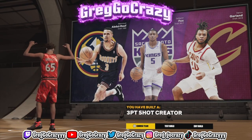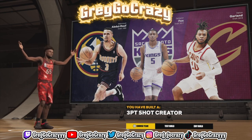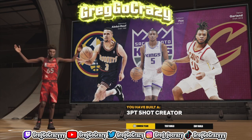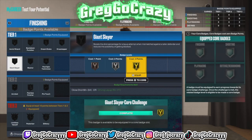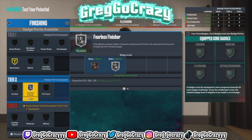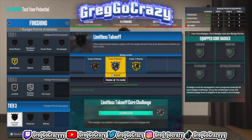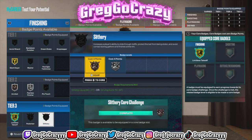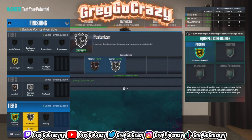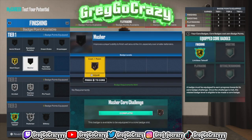The title for this build is called 'Three Point Shot Credit.' Now I'll be showing y'all what badges to put on this player. You could put on giant slayer — it's not a bad badge — but you will need fearless finisher. I was really trying to unlock the tier 3 badges. You want to core limitless takeoff whenever you can get it. You could put posterizer on silver, or choose slithery — personally I'd choose posterizer, but it's up to you.